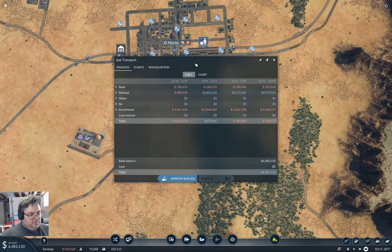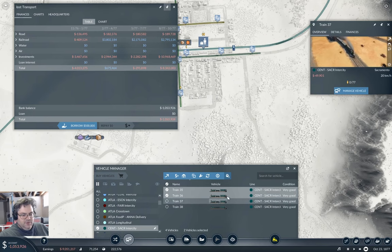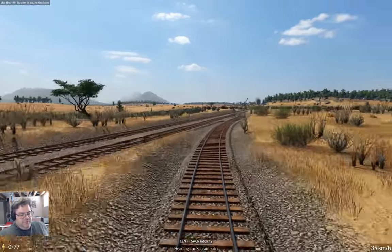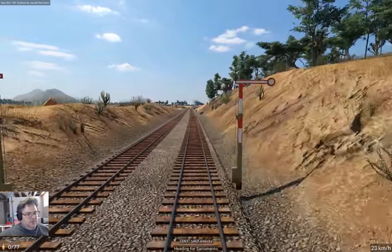We spent two and a quarter million last period and only lost a quarter million. And we spent three and a half million and we've only lost a hundred K. Now if we go back in here and do this — now it's gone and done it. Why don't we just go for a bit of a ride and see where this is going? We're heading for Sacramento. We had to slow down for a train ahead of us.